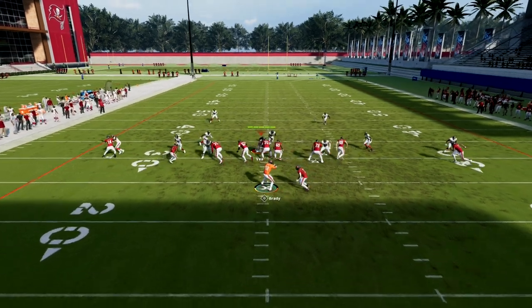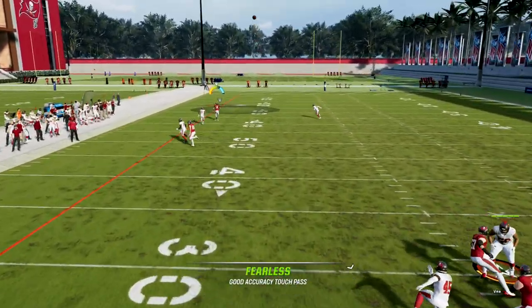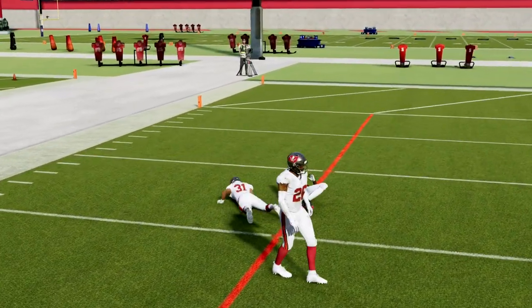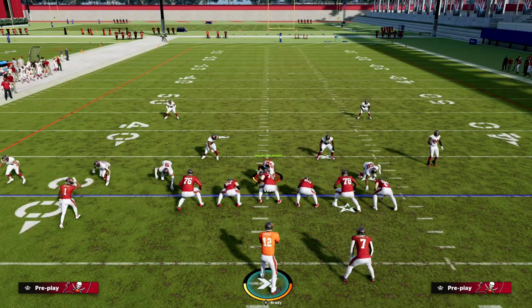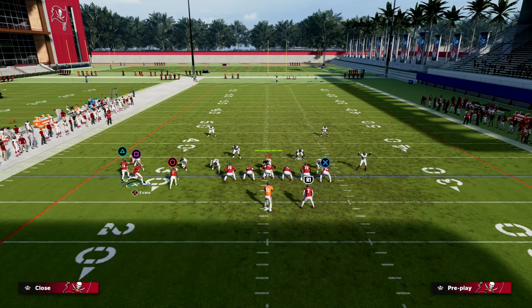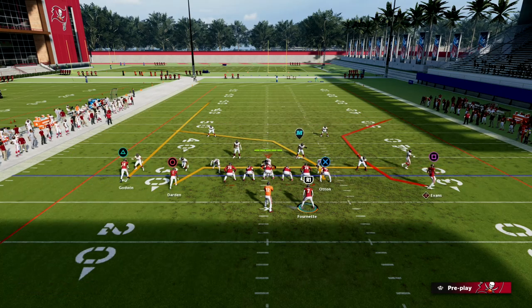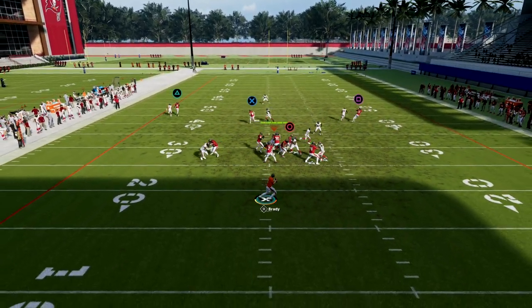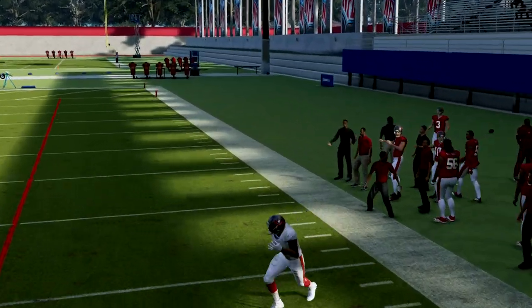This is basically a shallow crossing concept. What you'll notice in trips is that the middle trips receiver — if they're playing press man-to-man coverage — for whatever reason seems to have the biggest chance of getting open deep. That streak can actually find itself wide open a lot of the time. And this motioned-over C route I think is really underrated this year.